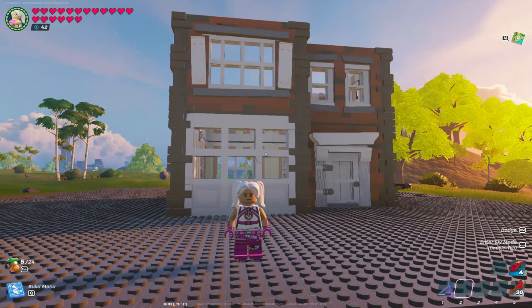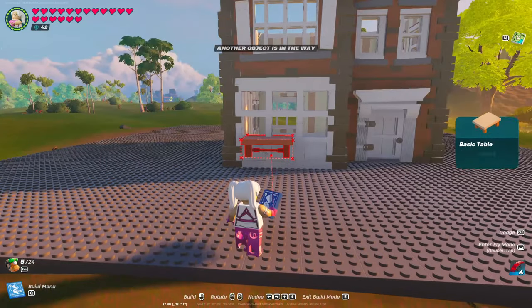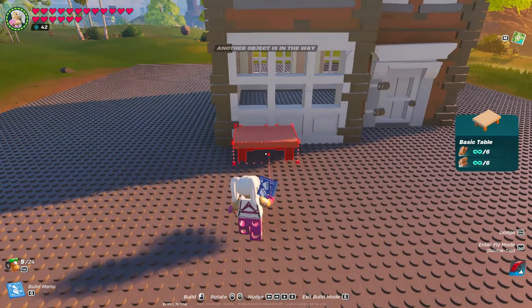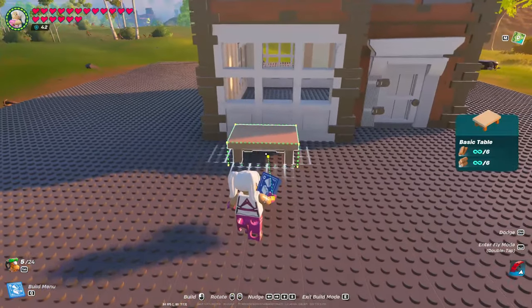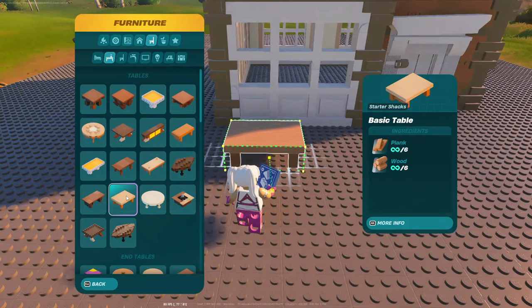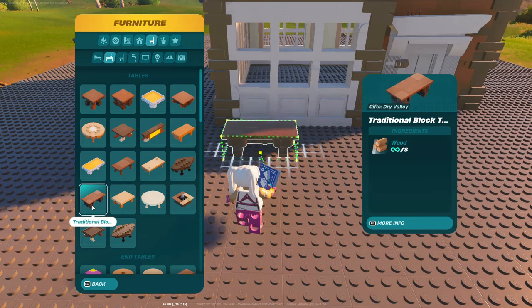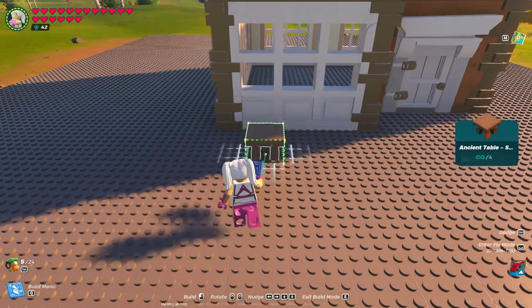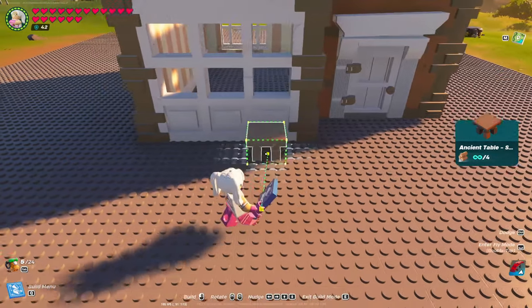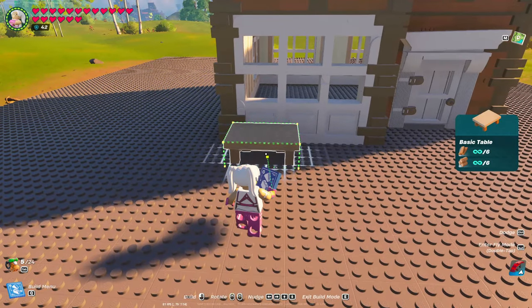Now here's another part where yours may look different than mine. I've decided to go ahead and use this basic table — it's going to hold some plants and act as a little windowsill for us. But realistically, you can use whatever table feels right for you. Alternatively, you could even use a square table and bring it all the way across. But we're just going to use this basic table here.